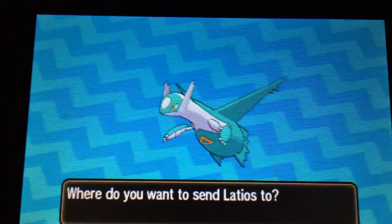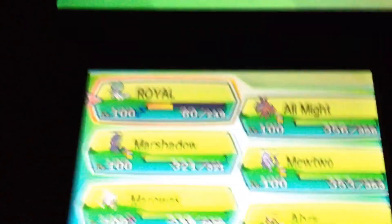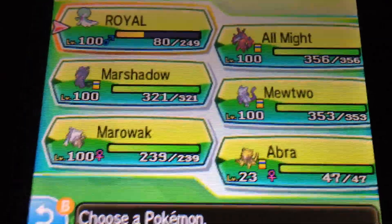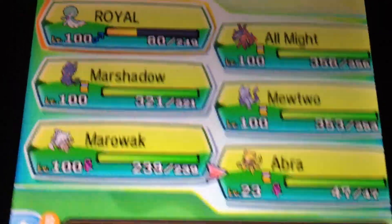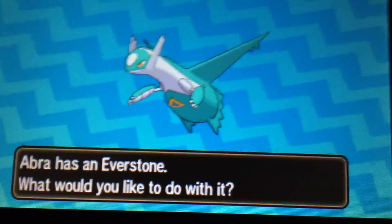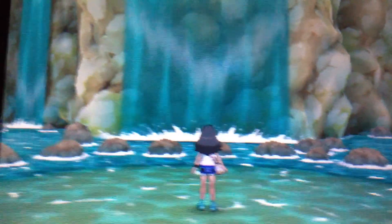Yes! Let's swap it in. Let's see the squad: we got Royal, All Might, Shadow Mew Two, Marowak, and the Abra that's gonna get sent away because it leveled up. Oh yeah, I have an Ever Stone. Alright, cool — Latios has been captured! Now let's head on back from where we came.